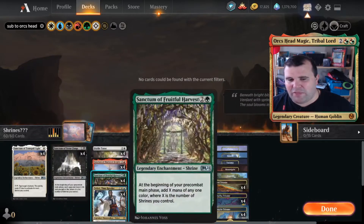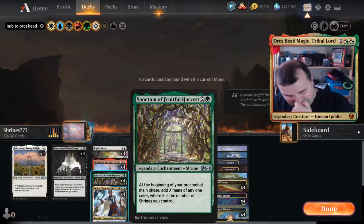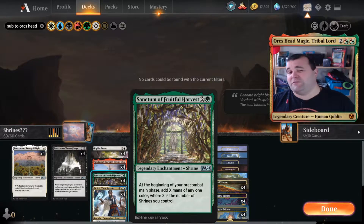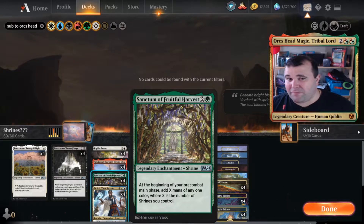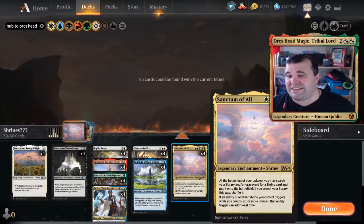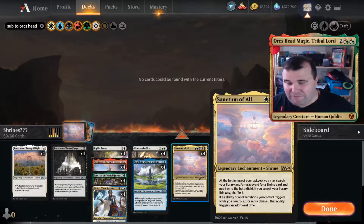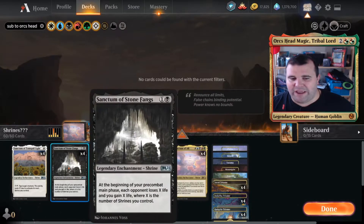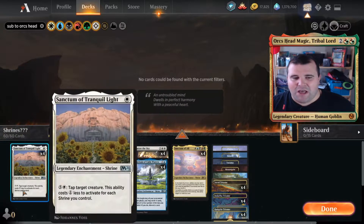Everyone said the early shrines are not that good, but this one — the ramp shrine — is the most powerful. It ramps you so far ahead. Playing it on turn three, if they've got a landing hand, is getting you a five-drop. If they've got the right color lands, it gets Sanctum of All down. Once that's down, things start accelerating very quickly because you're starting to cheat out extra shrines and getting triggers and various other things.